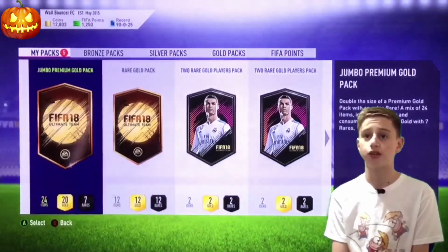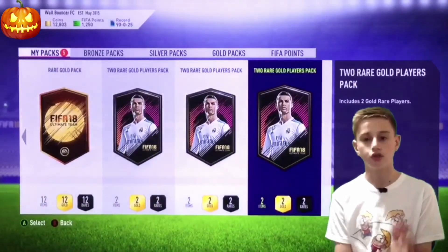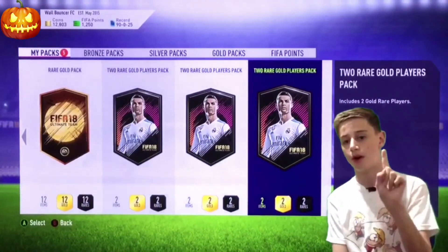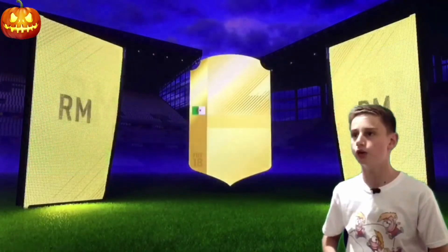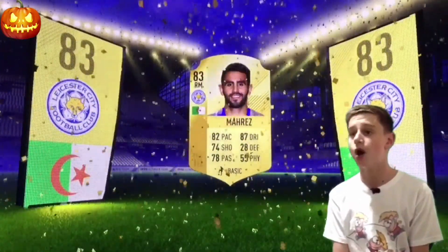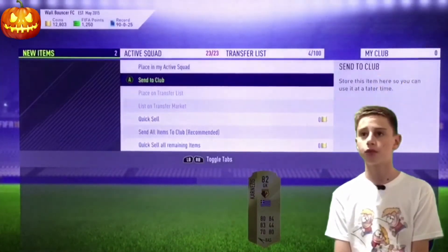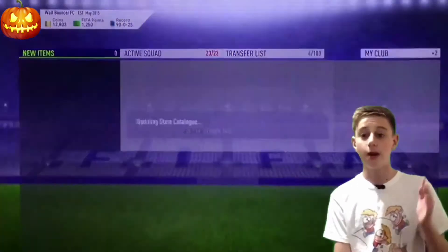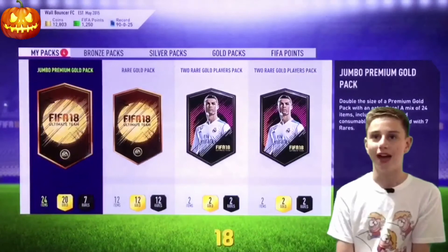We've got five SBC packs: a jumbo gold pack, a rare gold pack - all rare - and two rare gold player packs. If we get two sideboards I'll be happy, but I'd like at least one. First rare gold player pack - sideboard! Walk out - Mares from Leicester City! 82 pace, 87 dribbling, that's alright. Two prime players with him, I'm happy with that. Send him to the club.